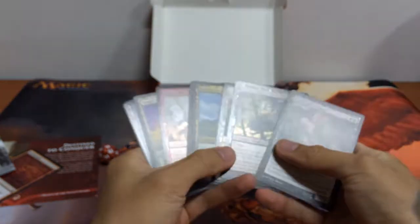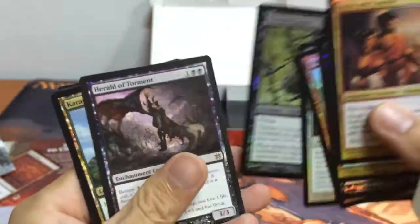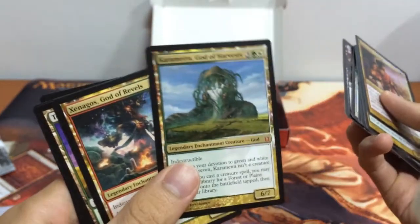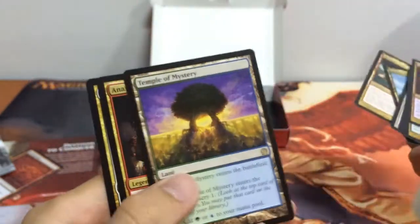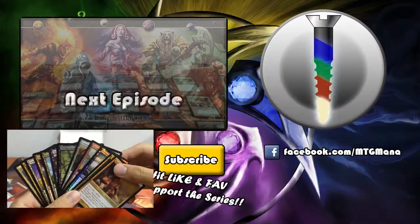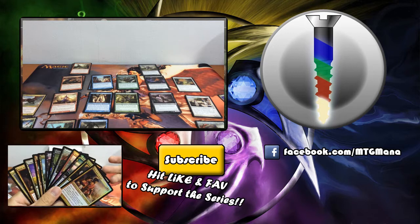Super awesome luck with this pre-release kit — including our seeded pack, we have 1, 2, 3, 4, 5, 6 foils, which is one foil for each booster. This is super crazy. We have our money cards: this one is like $10-12, we have our $20 card here, our $5 card, and maybe $2 cards as well. You should really subscribe to our channel. If you like to support the series, do hit like and subscribe, and I'll see you guys next time — bye for now!